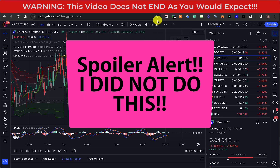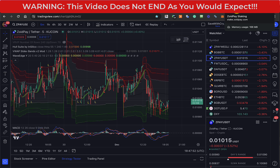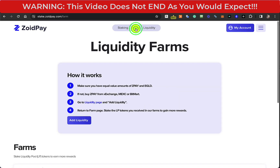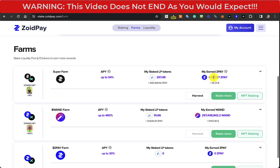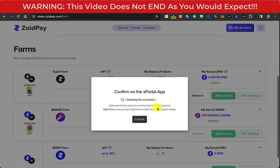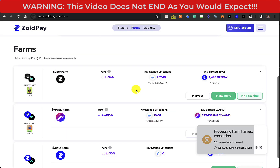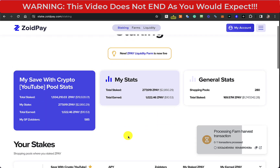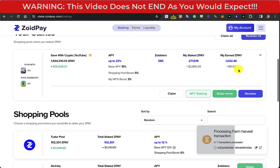First of all, I'm going to go over to the farms and claim whatever I can. Let's do that here on ZoidPay. I'm going to claim this ZoidPay here from the super farm. I like this because that's $46 worth of stuff that I could spend straight away if I wanted to, but I'm not going to. I'm going to wait for at least 10 times what it's worth today. The Wand I can't claim at the moment, but I can claim from the shopping pool. That's worth $10.53.